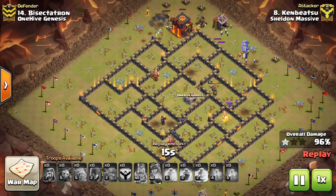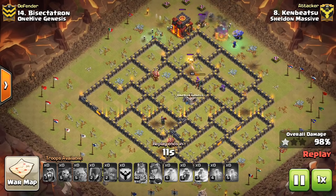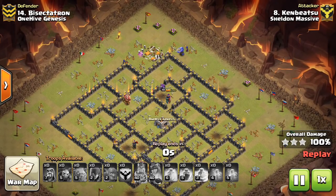These types of bases I like doing — maybe I'll make a separate video on Town Hall 10 base builds. There's this one type of base with the four Air Defenses all across the middle bottom, like in this base, that seems to work out very well. Nice attack to Ken Bitsu from Sheldon Massive from our Arranged War this weekend.